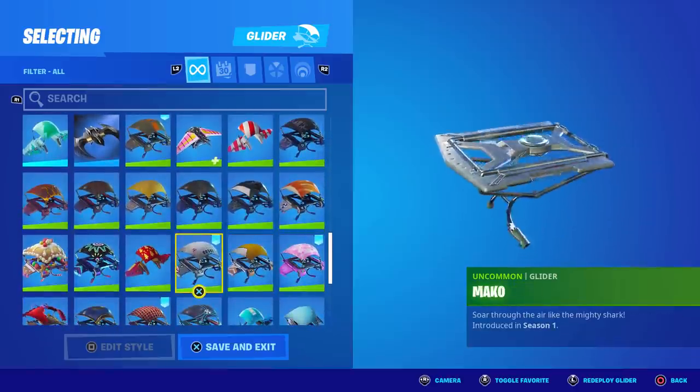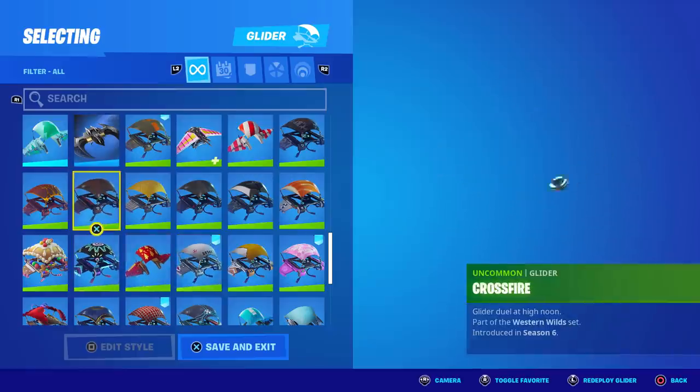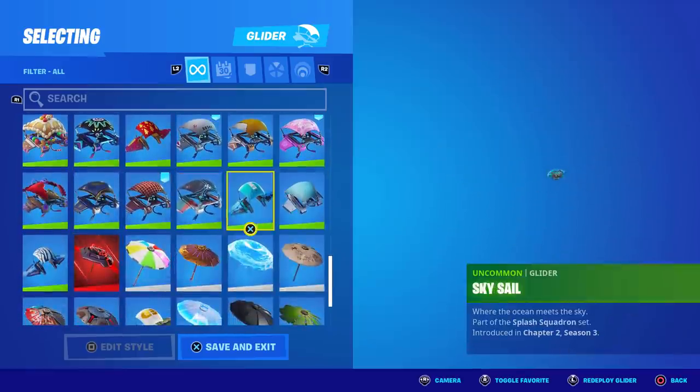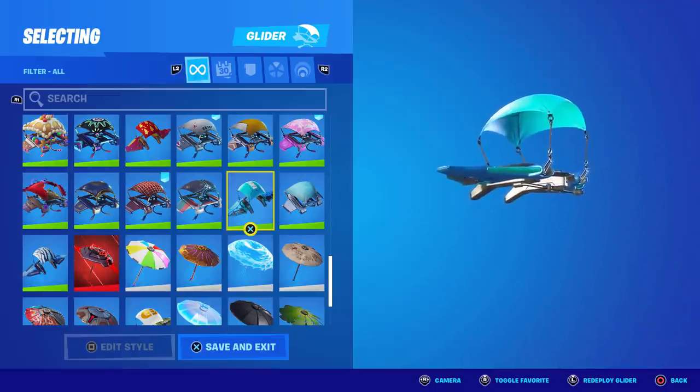Let's quickly get through these gliders. He's got the Mako as well — Season 1 glider, very clean, very classic. Crossfire, clean glider. He's got the Sky Sail — the Intel exclusive glider. So now we know he's got a lot of exclusive skins.